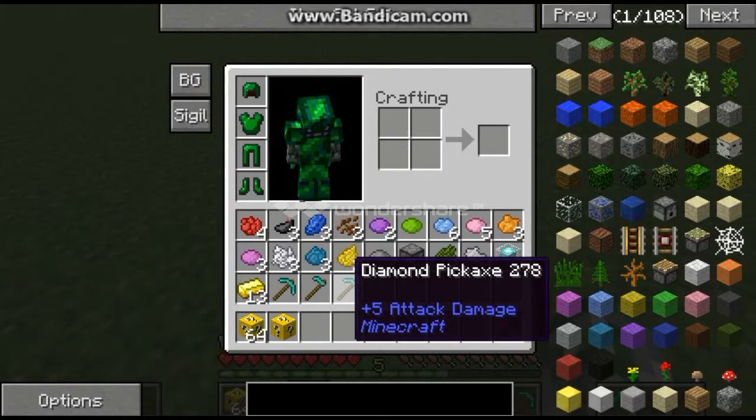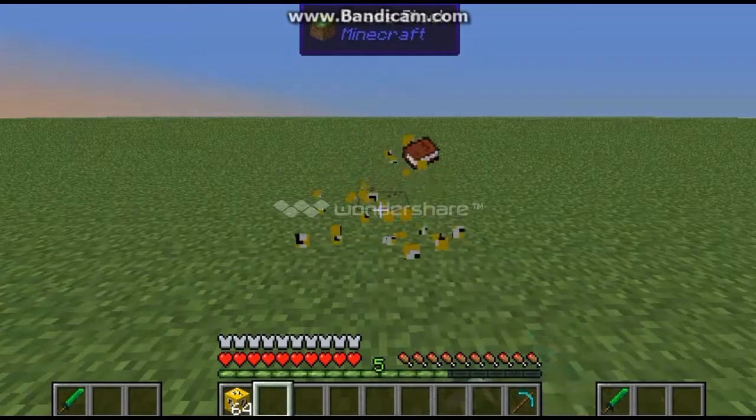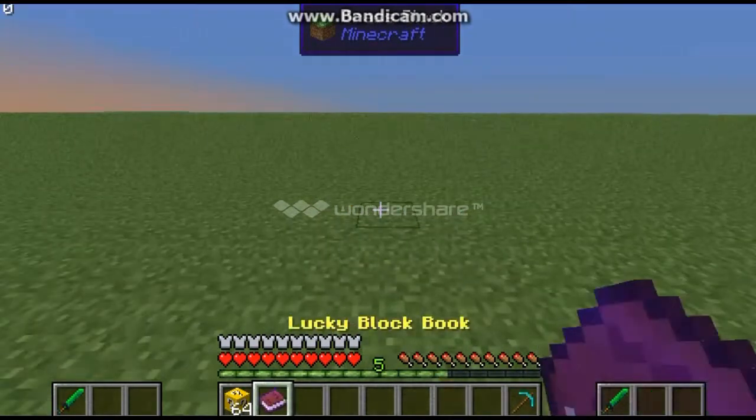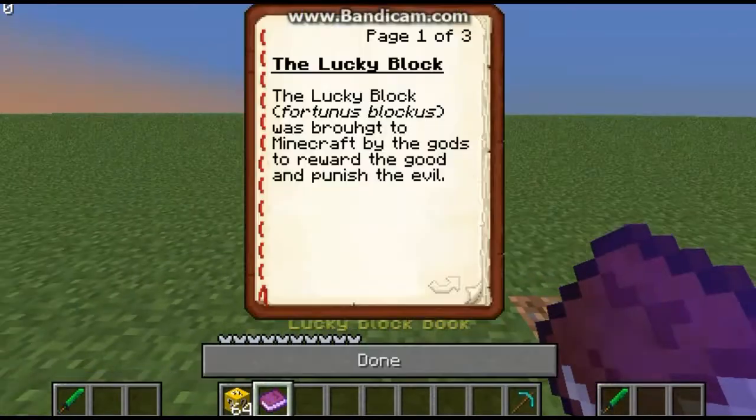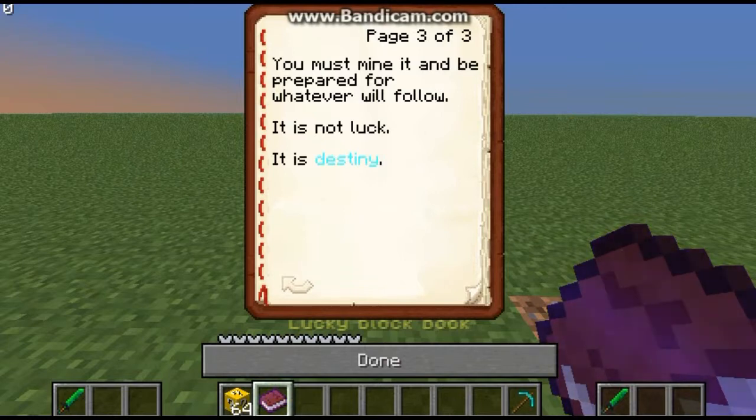Sorry for the lag there. I'm lagging a bit because Crazy Craft has a pretty big amount of mods. What did we get here? A Lucky Block Book. Lucky Block Book - Fortune's Block was brought to Minecraft by gods to reward the good and punish evil. A player's true self will be revealed after mining this block. Some fear it and some may have been made rich by it. You must mine it and be prepared for whatever will follow. It's not luck - it's destiny.